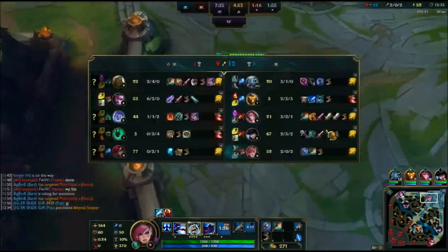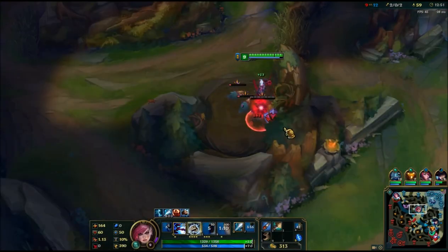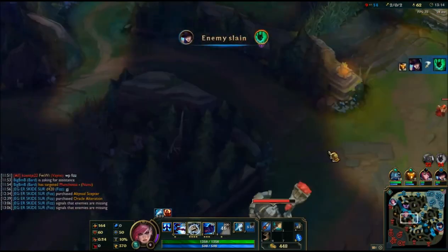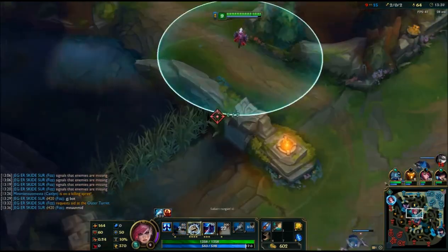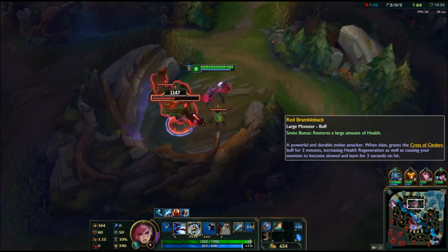Right now I'm free to pretty much gank any lane. The top laner is kind of hard to kill with our opponent, so I really want to be focusing on Drake control and helping out mid, because Fiora is pretty much winning top lane now. That's the idea of how you can snowball with Vi — she's very good at ganking top lane, great in a 2v1 situation, and she offers a lot of CC. I hope that helps, and thanks for watching.